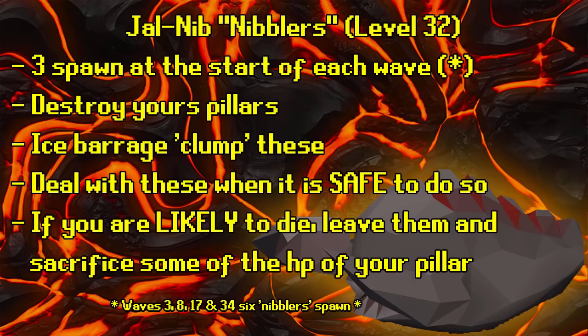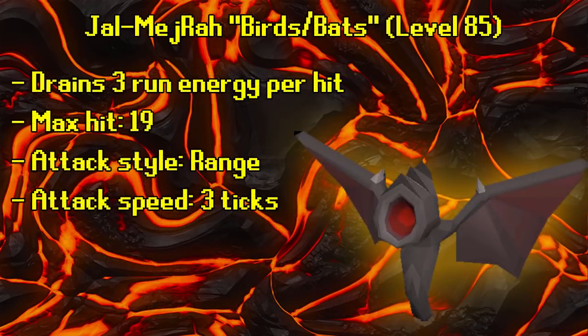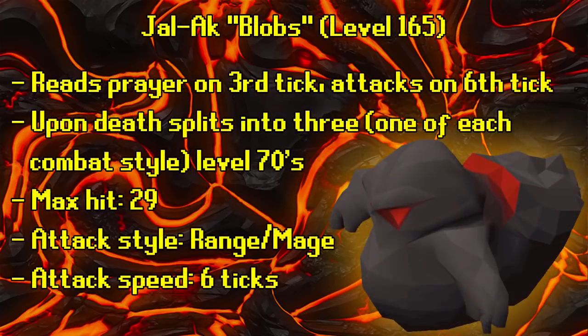Nibblers destroy your pillars if left alive — once the pillars are destroyed they can only hit ones and twos, but don't worry too much. Clump them at the start of each wave, but if it's not safe to barrage a second time and you risk dying, just sacrifice some pillar HP and deal with them when it's safe. The bats are level 85 and drain 3 run energy per hit plus a little stats — nothing to worry about. Their max hit is 19 and they attack with range on a 3-tick speed.